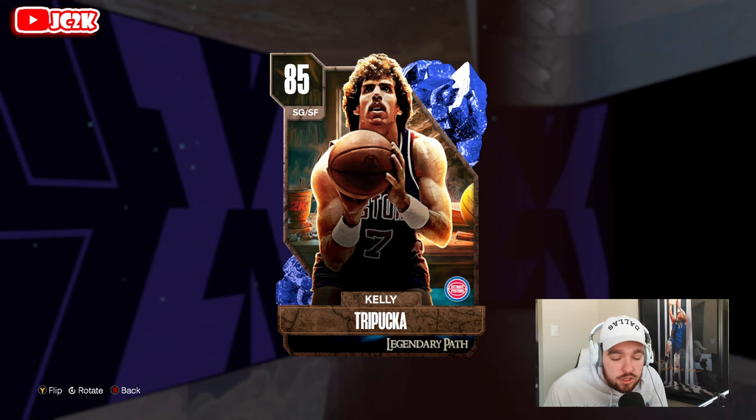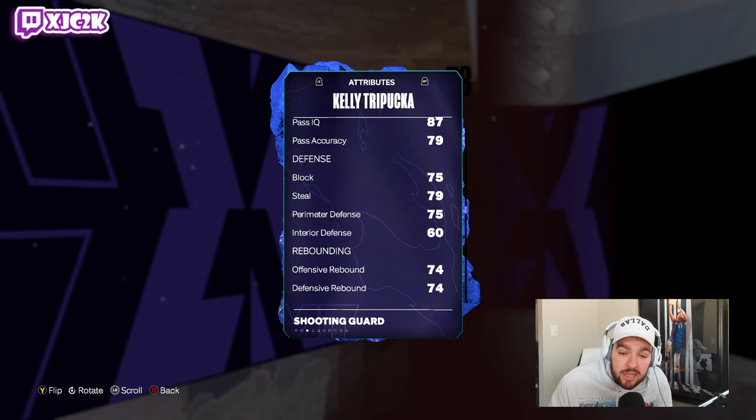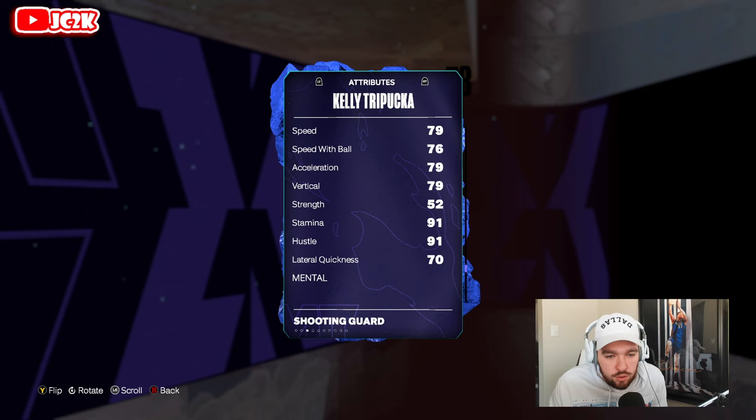Let's see what Kelly is looking like. So 6'6 shooting guard: 86 offense, 81 defense, 78 driving layup, 77 mid-range, 83 three-ball, 80 driving dunks — we can dunk the ball and shoot pretty well. 79 ball handle, not terrible. 75 blocks, 79 steals, 75 perimeter — not a horrific defender either, not great but not bad. 79 speed and acceleration, same as Devin Booker. 70 lateral quickness isn't good but it's not completely unacceptable either.